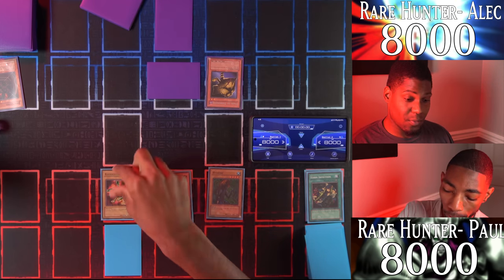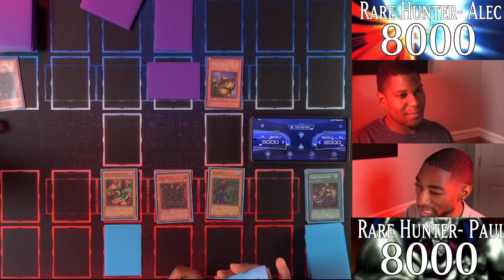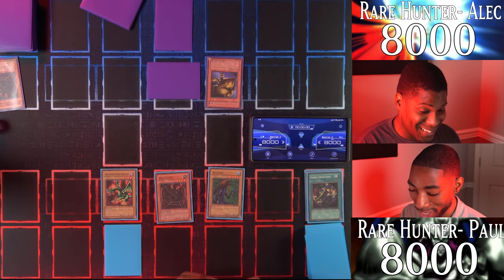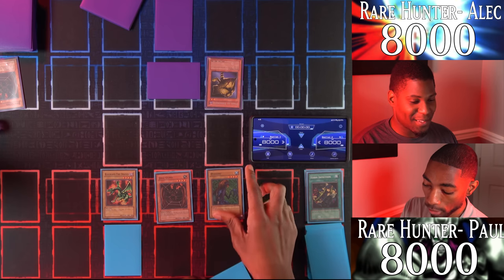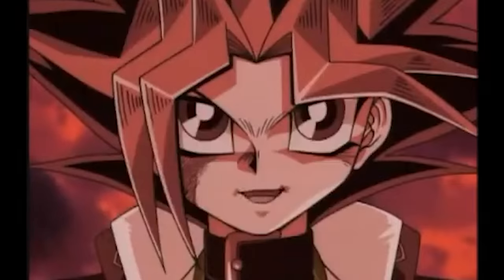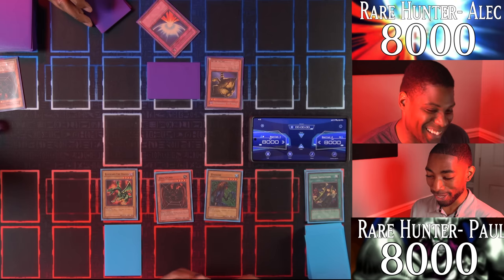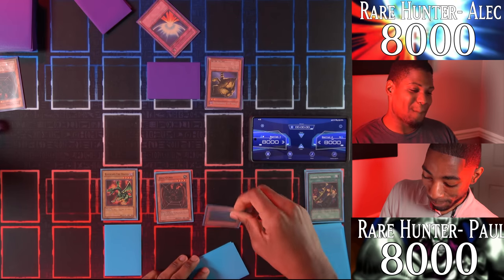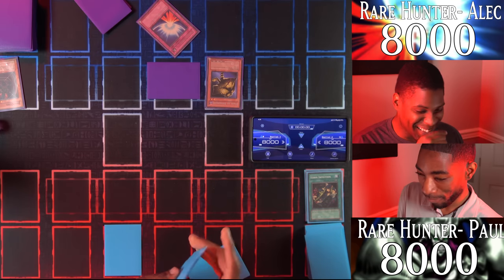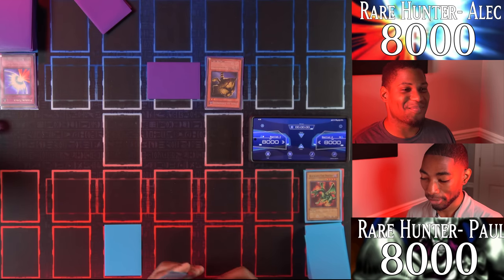I draw my Blackland Fire Dragon — a dragon that dwells in the depths of darkness. I enter the battle phase — Hyosubi with 1500 is going to attack your Mask of Darkness. Mirror Force! The power of my Mirror Force trap card! Very unkind of you, Duelist. All my monsters are destroyed. Wow, Duelist — you baited me. I thought that was a Trap Hole. You should have flipped your Heavy Storm.